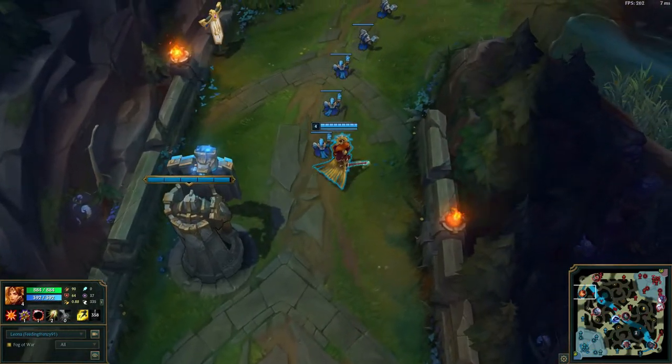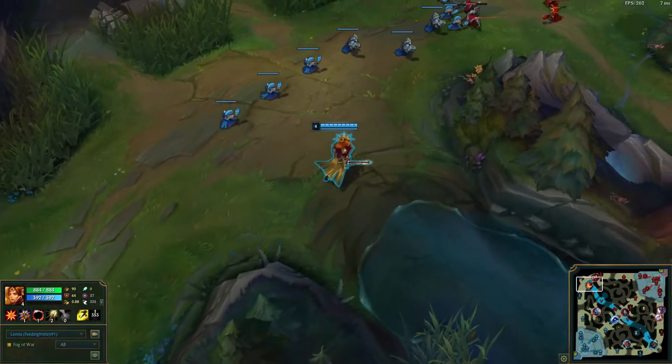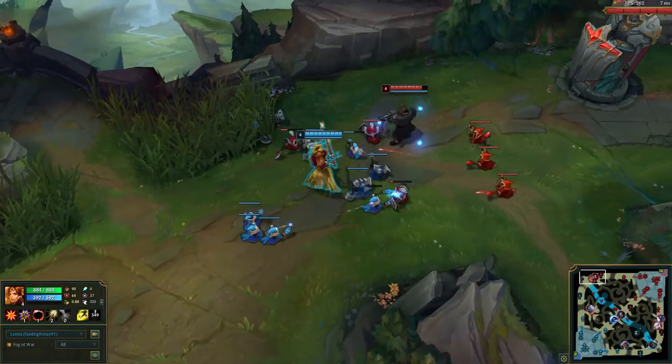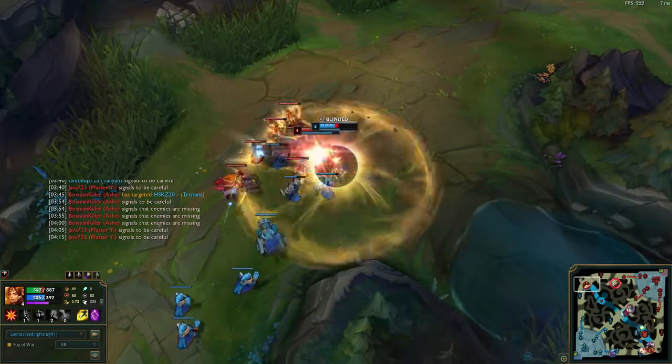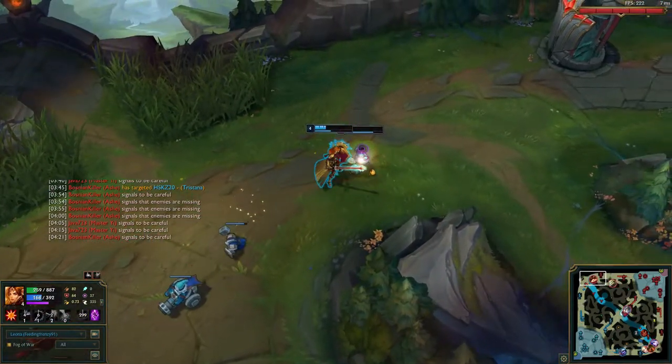Now while she works with most top laners — even Urgot, I was surprised she holds her own against an Urgot — I would not recommend facing Illaoi or Sett. Those two tops just don't make sense with Leona. But everybody else, even Teemo — Leona can take on Teemo and be fine — just no Sett, no Illaoi.